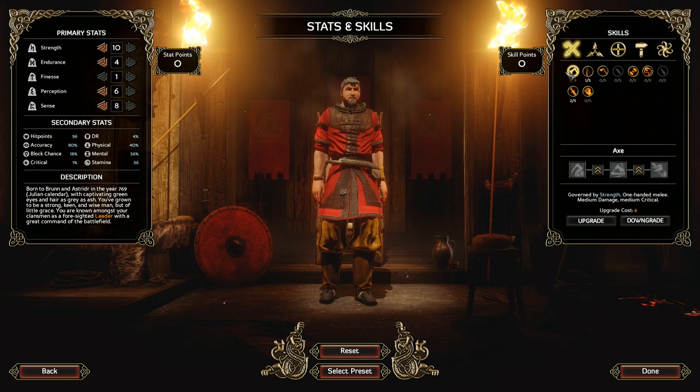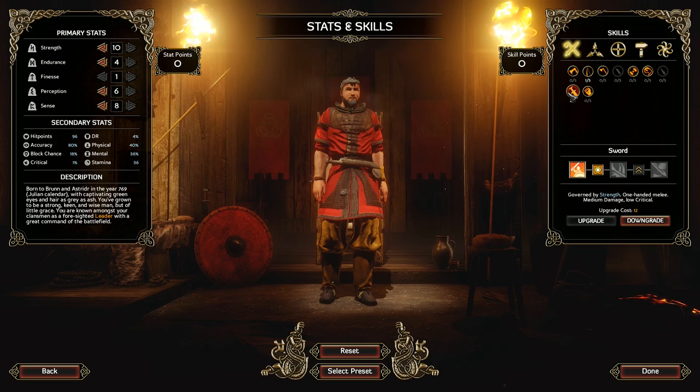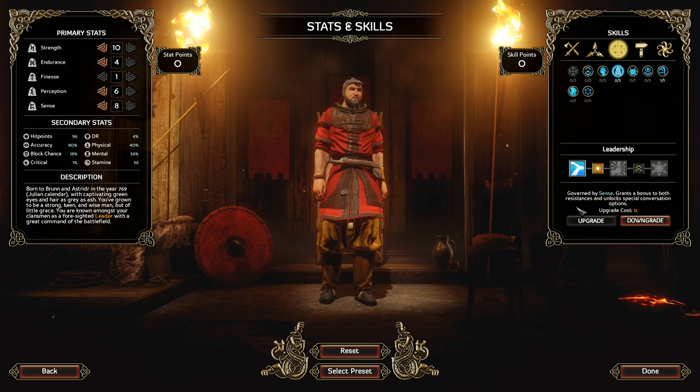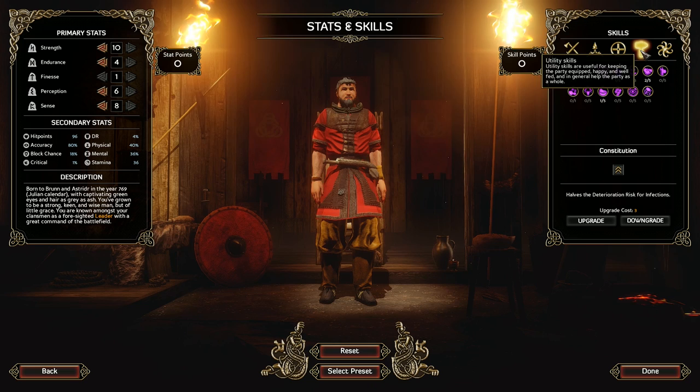What skills do we have here? We've got bow rank 1 and sword rank 2. There's also Interrupt — postpone a ranged attack until you have at least 75% chance to hit during the enemy turn, or until the enemy closes to within 6 hexes. That seems reasonable. And Leadership, governed by sense, grants a bonus to both resistances and unlocks special conversation options — I like that. Leadership rank 1 and rank 2. We also have Tactical Move, which halves the user's moves but allows them to move through traps and attacks of opportunity without triggering them.